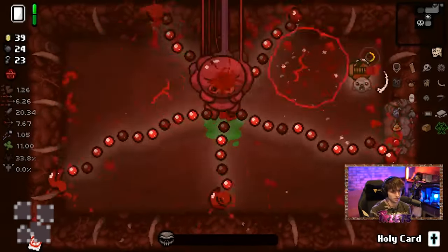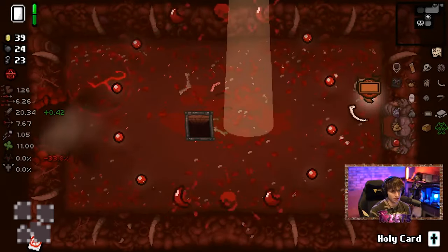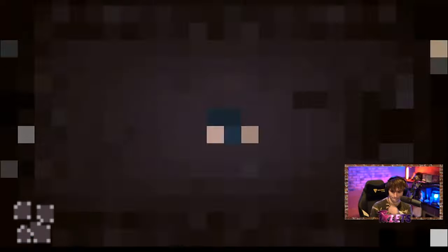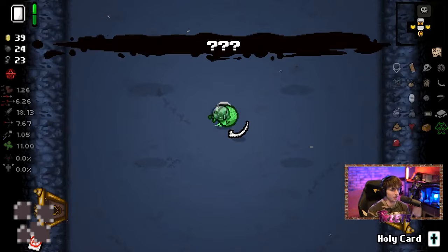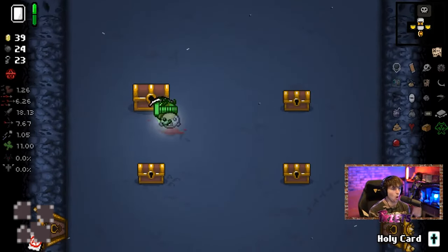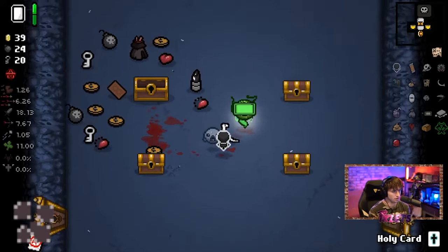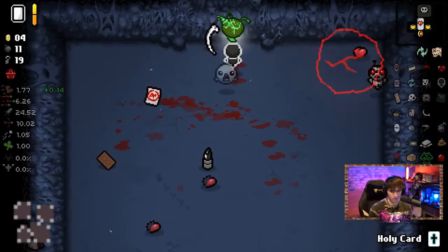Hush is the boss of the Blue Womb floor, which is unlocked by beating Mom's Heart 10 times. The door to Blue Womb appears if you beat Mom's Heart or It Lives within 30 minutes. Inside the door is a trapdoor similar to those seen at the end of the Mom fight and the Womb 1 boss. Once entered, you will drop into a large room with four chests, two item rooms, and a shop. The door at the top of the large room takes you to the Hush fight.